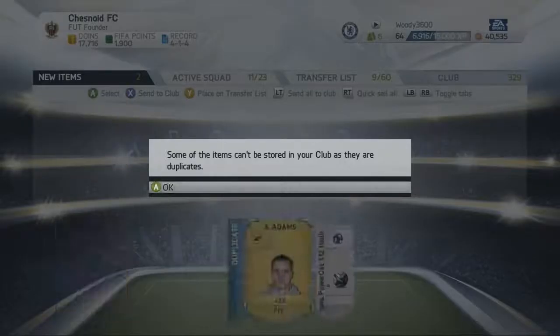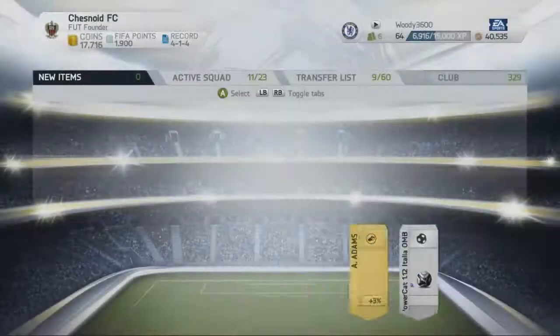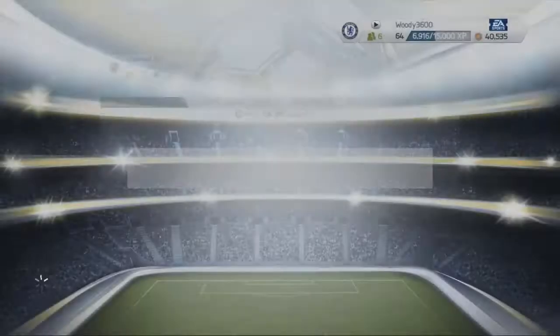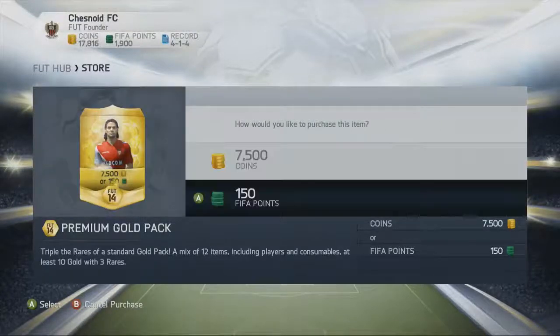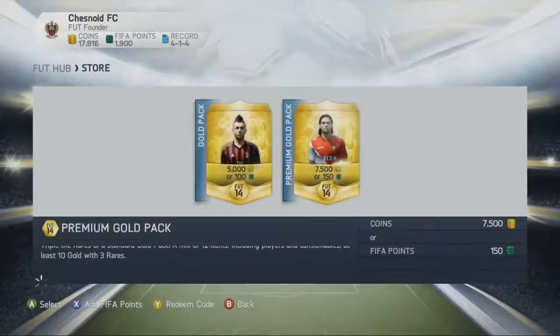We also pull an Everton James McCarthy - obviously he moved for £13 million in the summer from Wigan to rejoin Roberto Martinez at Everton. Decent signing, although there's still a lot of scope for improvement. But he is still quite young so he's definitely got that going for him.